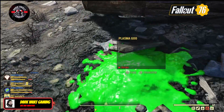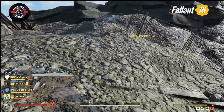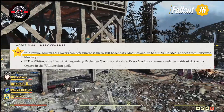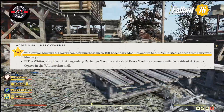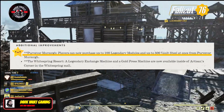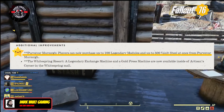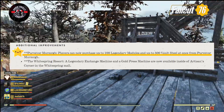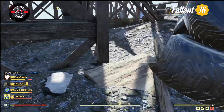From Eviction Notice, Moonshine Jamboree, and Radiation Rumble alone, a player could possibly get 50 legendary items across those three events. Bethesda has announced that with the next patch they will be changing the daily amount of legendary modules obtainable from the Purveyor from 10 to 100. Additionally, players will be able to get 500 bolt steel from the Purveyor daily, and there will be a legendary exchange machine and a gold press machine inside Artisan's Corner in the White Springs Mall — all coming with the next patch.